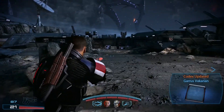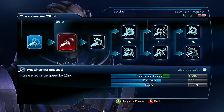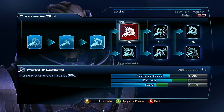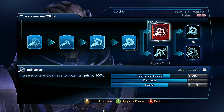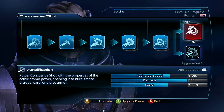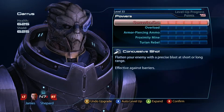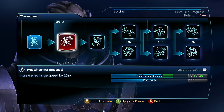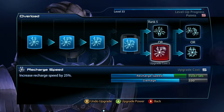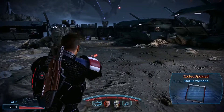Just like old times, Garrus. Let's level you up, buddy. We want Concussive Shot — more force. And then we want Overload. Alright, we should be good to go.